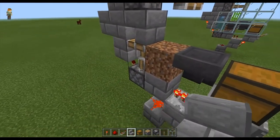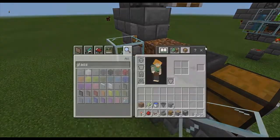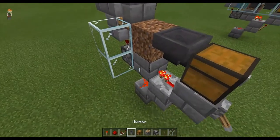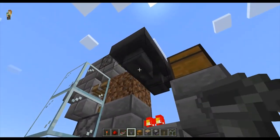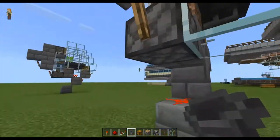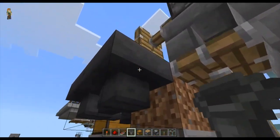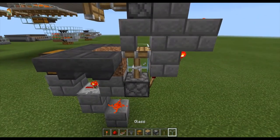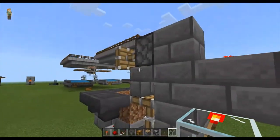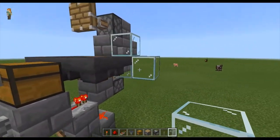Take a piece of glass and cover this area up. What I'd recommend is taking out some more hoppers and covering up the whole area with hoppers, though you don't have to. You can use just one, but going all the way around makes sure you don't miss any. Then take your glass and cover up this area.